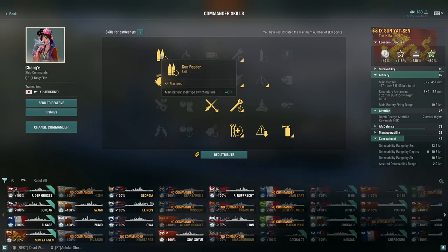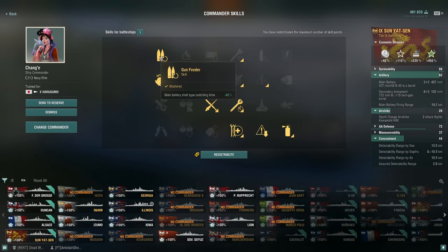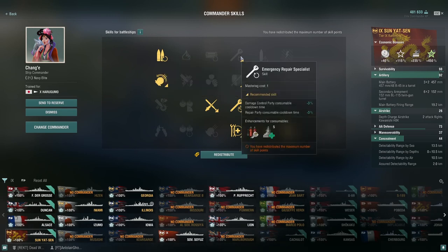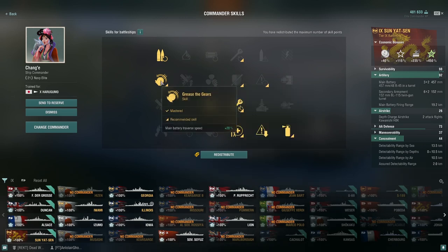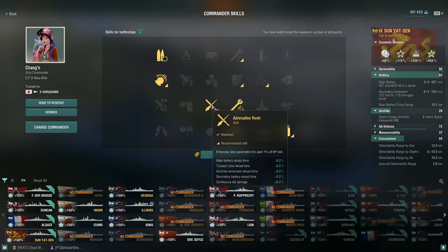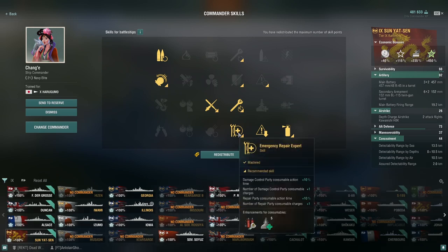For my commander build I've gone with a fairly standard survivability tanky build. I went with Gun Feeder because with a 22.9-second reload I can swap between HE and AP shells relatively quickly as long as they're already loaded — that's fantastic. I've gone with Grease the Gears rather than Vigilance; this saves about seven seconds on turret rotation, which is important especially if I'm trying to get that back turret in play. We've got Adrenaline Rush to get guns reloading faster as you take damage, Basics of Survivability to put fires and floods out, Emergency Repair Expert for an extra hull repair charge and 10% increased action time on both DCP and hull repair.